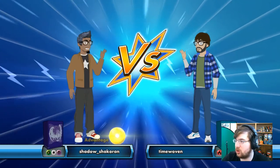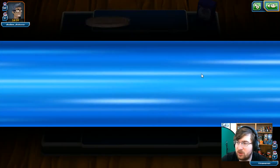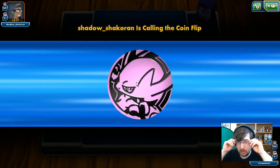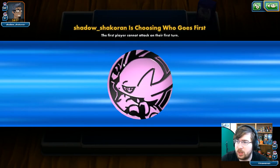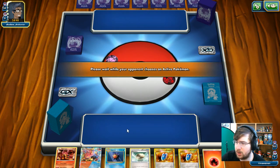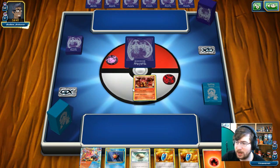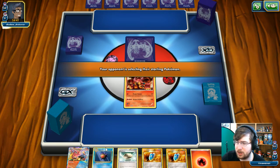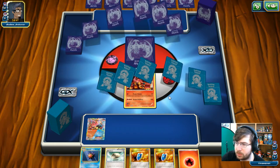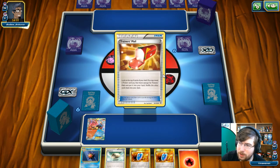Match number one is against Shadow Shakurin playing Grass/Psychic. I'm interested to see how this goes — the Psychic might just be Tapu Lele in an anti-item-lock build. Item lock really doesn't hurt us too badly since we might just build up a lot of cards in hand. We're going second, so if they're playing Vileplume we should be okay.